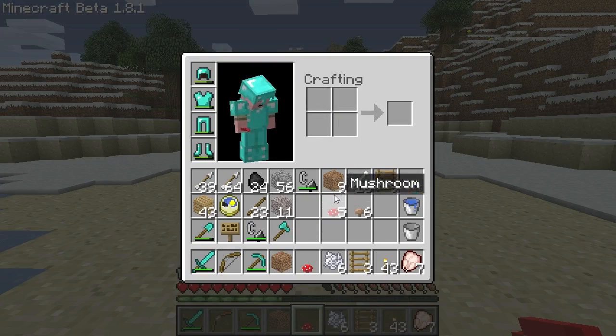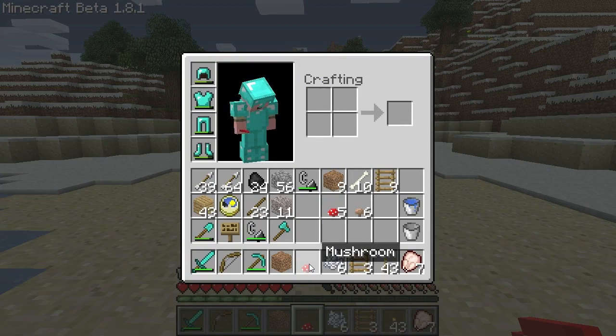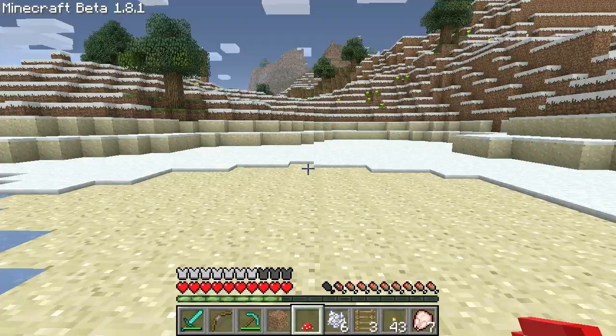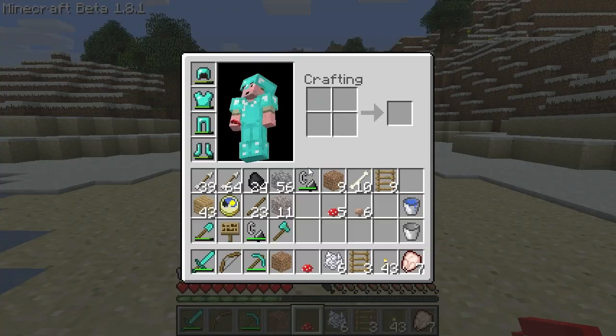So I've come up with this little kit — the PESS. What you need for the kit is a piece of dirt, a mushroom (either red or brown), bone meal, and ladder pieces. I would start with at least three.